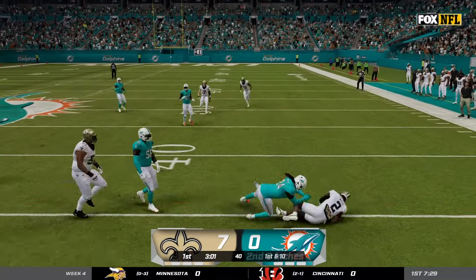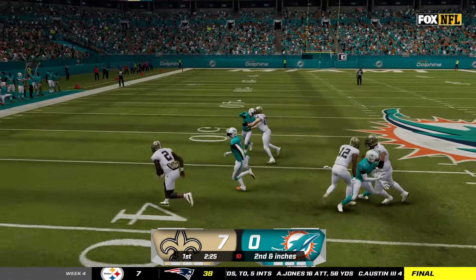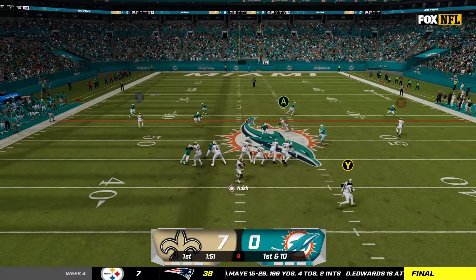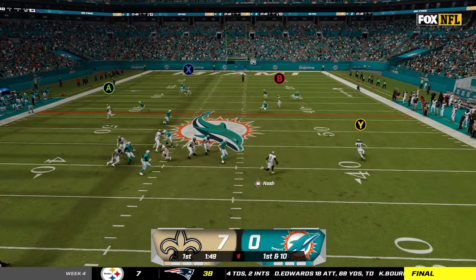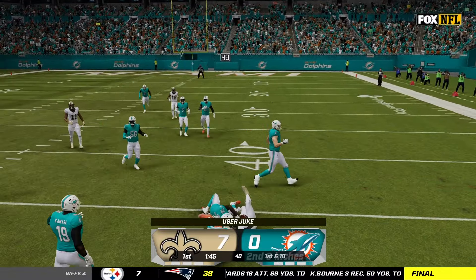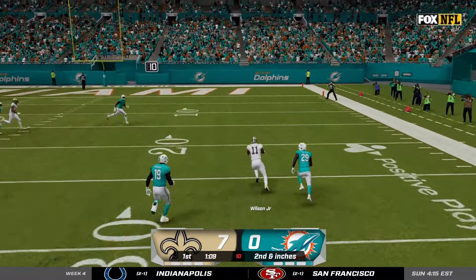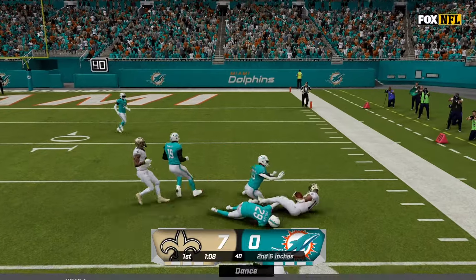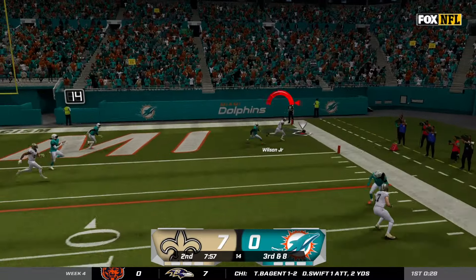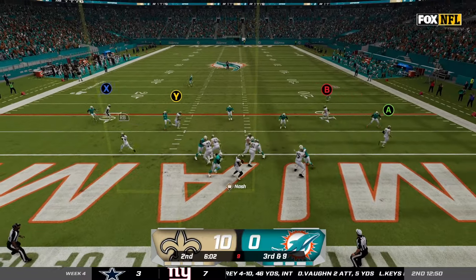I pick up nine on the run then break a tackle to pick up yet another first down on the read option — I think it's safe to say I'm the best rushing quarterback in the NFL so far through week four. On first and 10 I hit Alvin Kamara out of the backfield, he breaks a tackle making it second and inches. We go with play action and I hit Cedric Wilson wide open over the middle on a crosser to get inside the red zone, threatening a two-score lead on the Dolphins. But I overthrow Cedric Wilson on third down so we only get three — at least we're up by double digits.